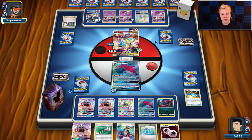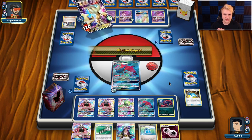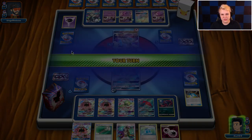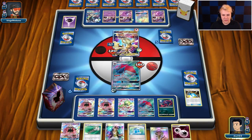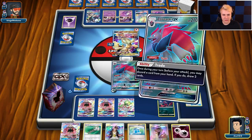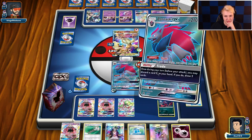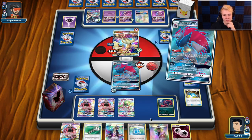I might actually be able to KO this on this turn, which I definitely think I would go for. Once again, I don't play the Mew EX — but maybe I should play the Mew EX just for this matchup in general, to also help me with the Necrozma GX. Got a trade — we've got the N in hand now. I think I'm going to trade Lele; I'd rather put a Ralts on the bench if I can.